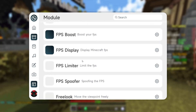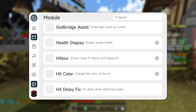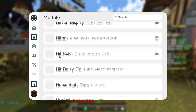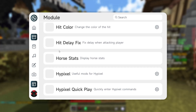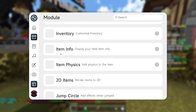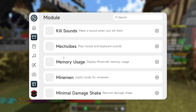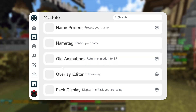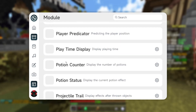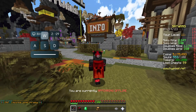Fullbright is great. They also have God Bridge Assist — this client could be crazy. Horse stats, useful mods for Hypixel — pretty cool. Item physics, item info, keystrokes — I want to use that. They've really thought of everything with this client. I've never seen so many mods. We're still going through the mod list.